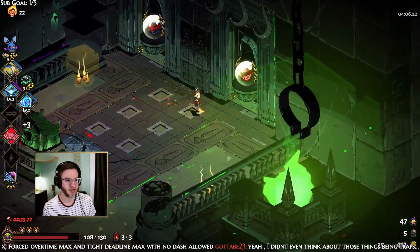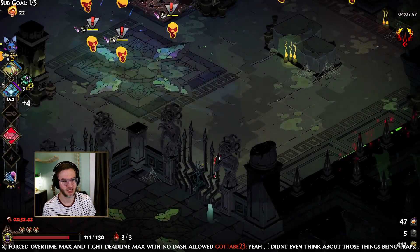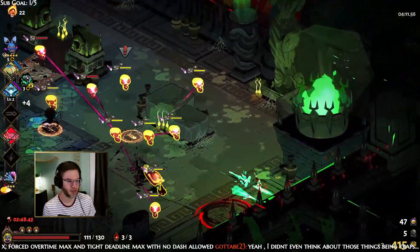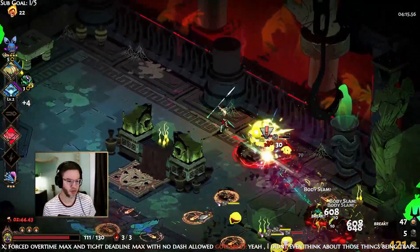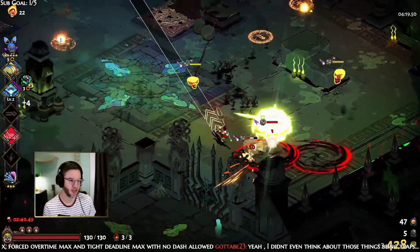Eye of Lamia is usually a pretty good choice because it's quite a bit of healing. It took me a long time to learn that Eye of Lamia was good for restoring health in rooms like this — you're going to get a ton of healing because there are so many enemies.